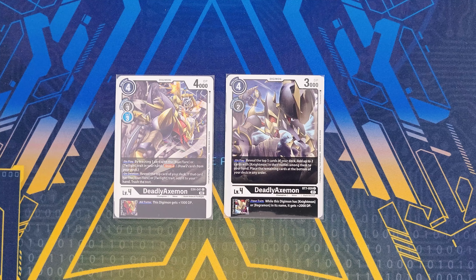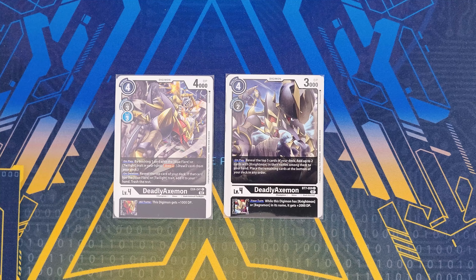Now for Deadly Axemon options I initially included but decided to take out in favor of Cavalier Mode and Mighty Axe Mode. The EX4 version lets you trash one card with Blue Flare or Twilight traits to draw two cards, and on deletion reveals the top card to add it to your hand if it has Twilight traits. All turns it gains an extra 1000 DP. The BT7 version on play reveals the top five cards, adding two targets with Knightmon in their names, and your turn while this Digimon has Knightmon or Bagworm Army it gets extra 2000 DP. Both are solid consistency cards.